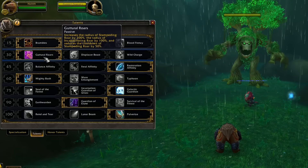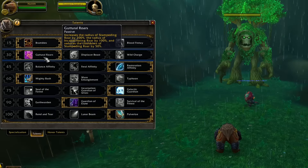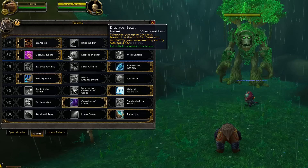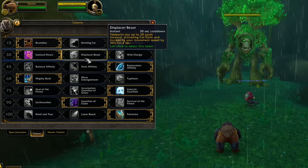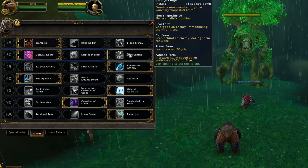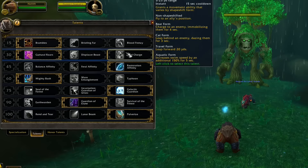Level 30 talents: Guttural Roars increases the radius of Stampeding Roar by 200 percent, the radius of Incapacitating Roar by 100 percent, and reduces Stampeding Roar's cooldown by 50 percent — mainly useful for getting through dungeons fast. Displacer Beast turns you into a cat, blinks you forward, and increases movement speed by 50 percent for 4 seconds. Wild Charge in Bear Form lets you charge to an enemy like a warrior charge, except it does not generate rage.